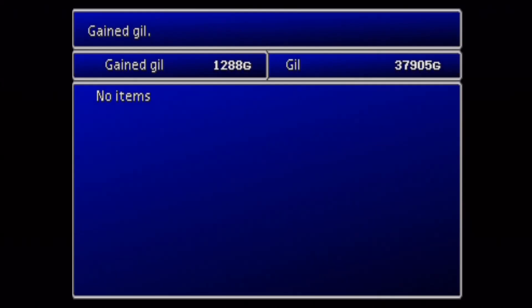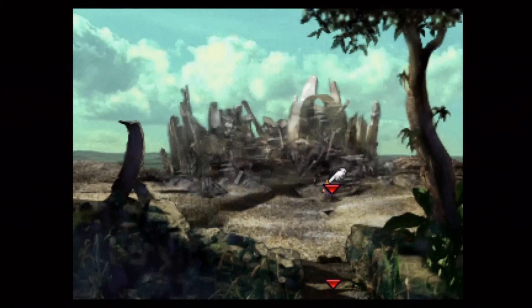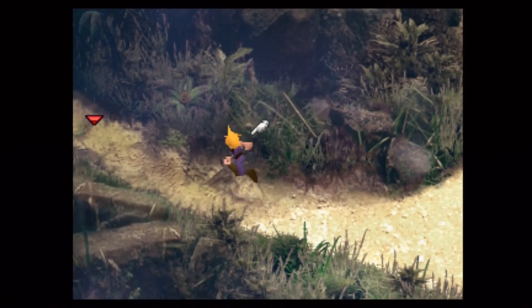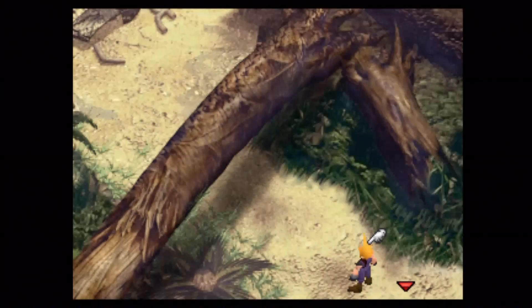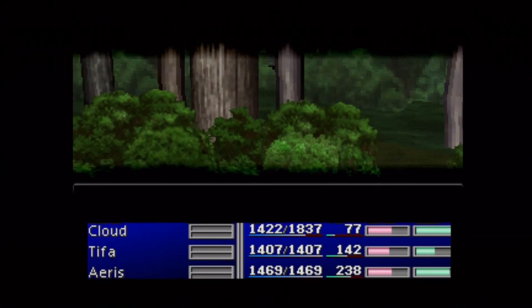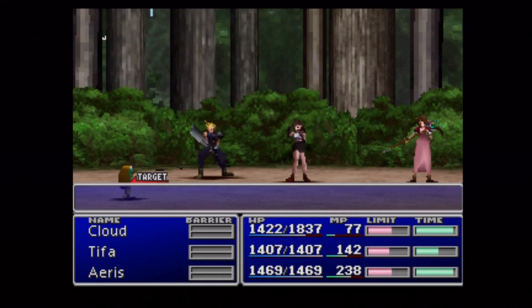I'll probably do a little guide on materia reproduction and specifically different spots I like to go to in order to level up materia. At this point you really just want to keep materia equipped and keep obtaining that AP. Using materia more will get you higher-tiered spells — Fire, Fire 2, Fire 3, and so on.